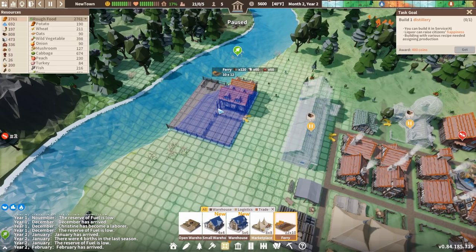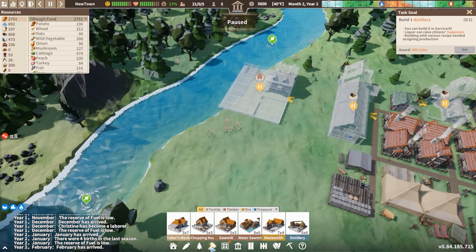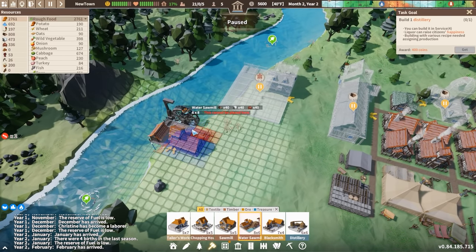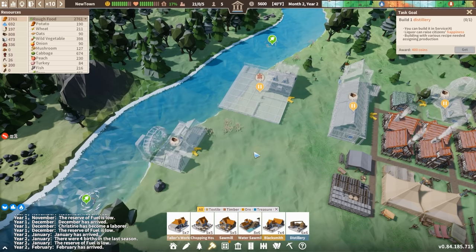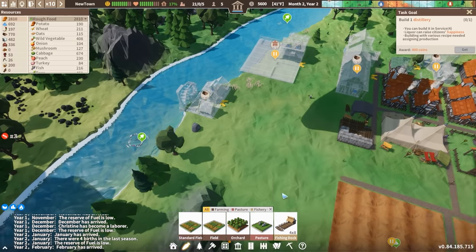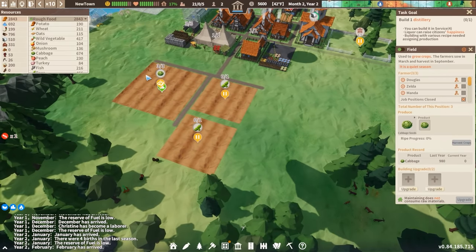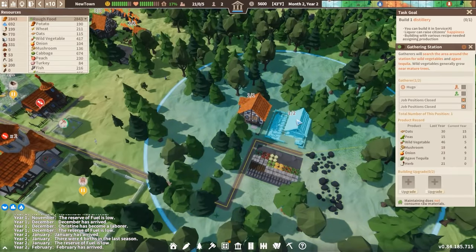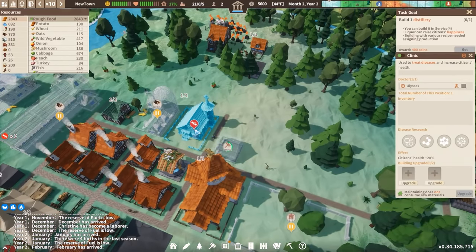We have plenty of silver coins, so it just makes sense to do this. Let's go ahead and place down a ferry — I'll pause it for the moment though. Let's also place down a water sawmill; I didn't need it right away because I already was getting a chopping house, but now we might as well. Once we have some planks going, we'll be able to get some more food sources by placing down the fishing dock. Right now it looks like our food is mostly doing all right.